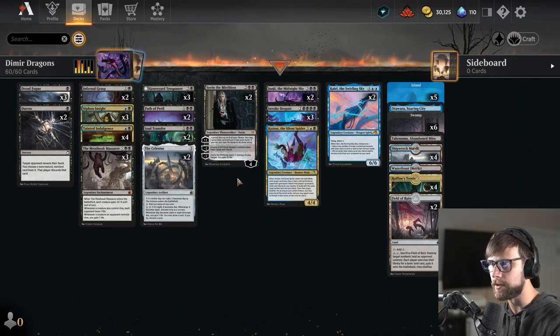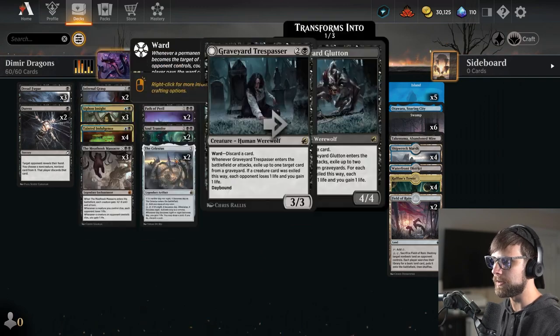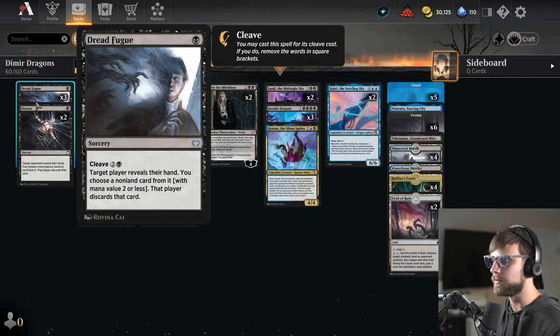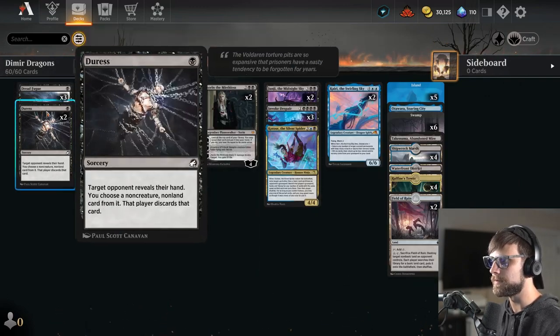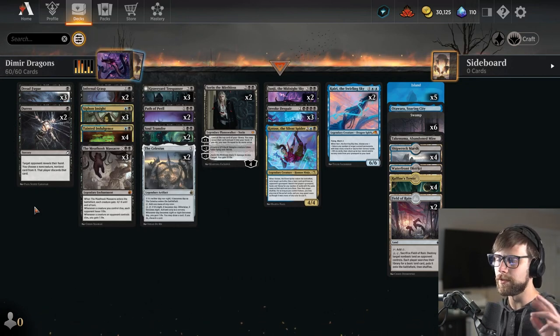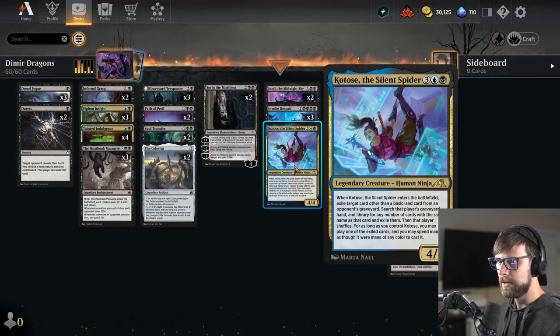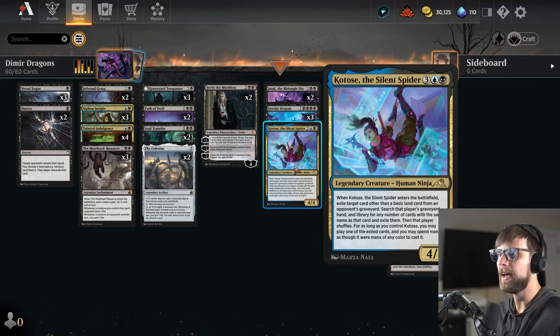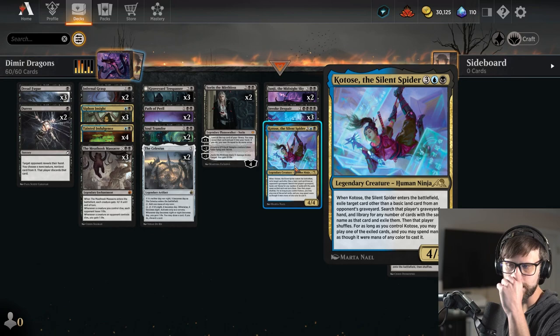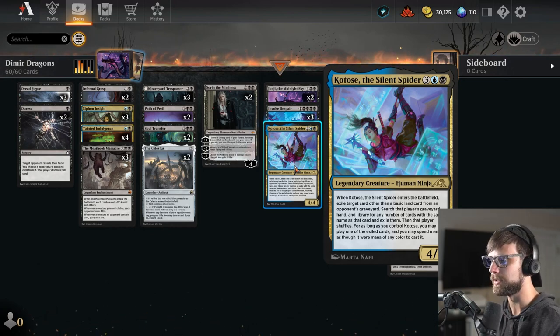Sorin is very good. Four mana Planeswalker does quite a bit for us. In the early turns of the game, we are looking to do a little bit of discard, so we've got Dreadfuge and we've got Duress. You could play around with those a little bit, maybe do something different, but I actually like discard. It's a relatively good option to have, especially with the Silent Spider, which we are going to look to play later on in the game, so this is going to take advantage of that discard.